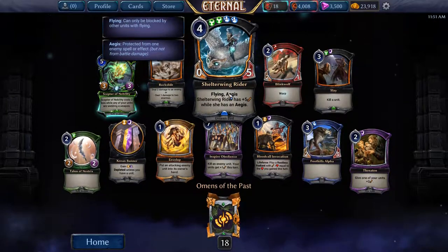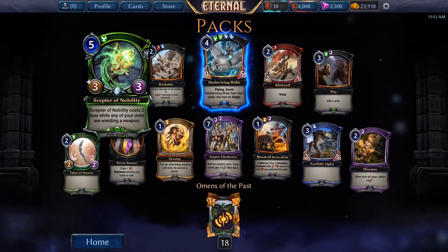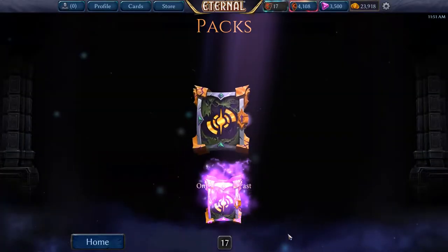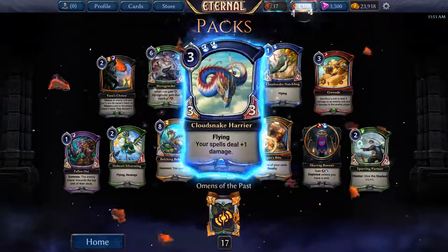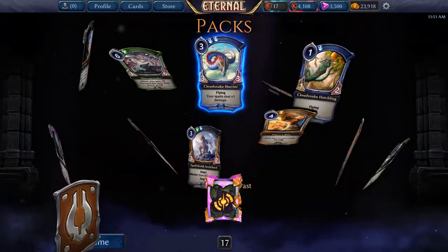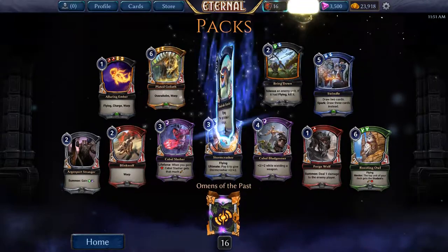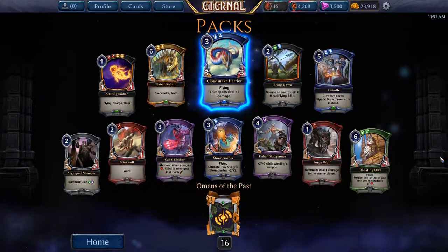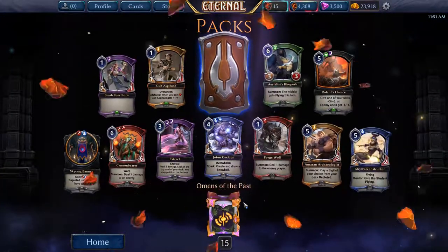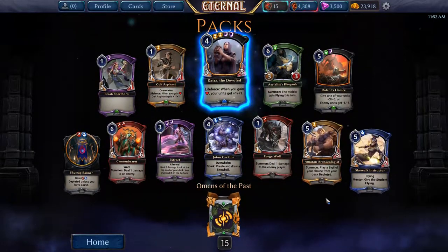Sheltering Rider — this is actually a really solid card. Not sure I had a playset of this so I'll take that, and we got a premium Scepter of Nobility. Cloud Snake Harrier, no premiums, and no legendaries so far either. Another Harrier. Yeah, I'm actually surprised we've gotten zero legendaries from these packs and we've almost opened as many as we opened for the Empty Throne.